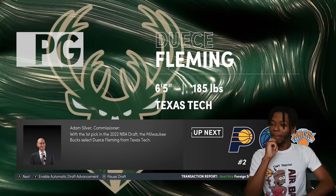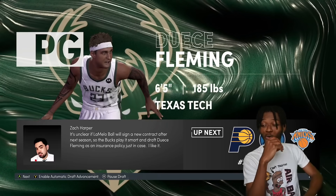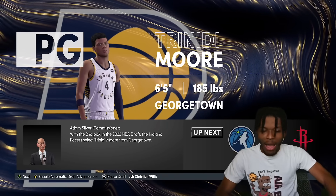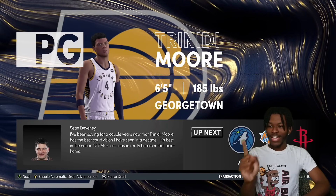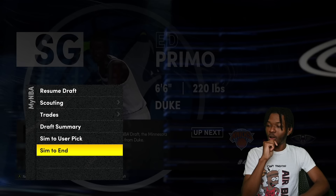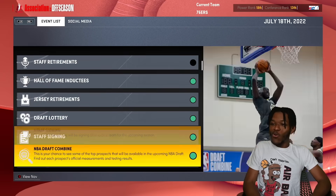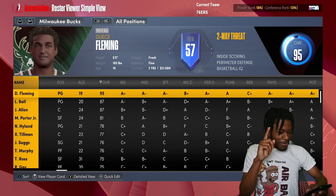First overall pick, Milwaukee Bucks select a 6'5" out of Texas, 185 pounds — that's Tyrese Halliburton's build. Second overall pick, Indiana selects Trinity Moore — the guy I tried to create to be a perfect 99 overall. Spoiler alert, we failed; I don't know if it's really possible to create a 99 with this. And then lastly we got Ed Primo, 6'6", 220, out of Duke. Which one is the highest overall? It's Deuce — 57 badges versus 53 and 53.